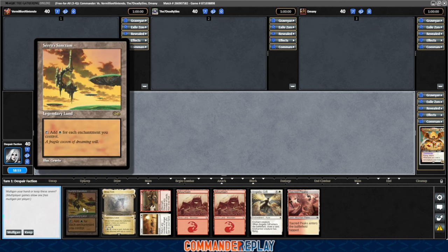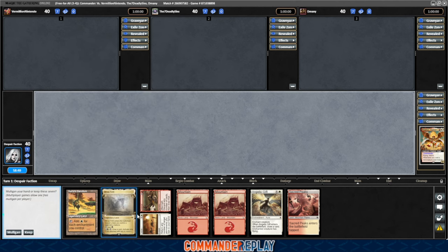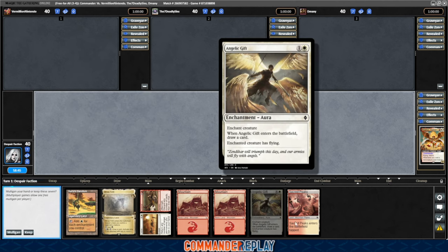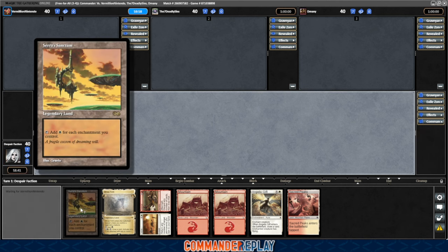Let's take a look at this opener. Oh, we got Sarasanctum in the opener. Might be keeping this. This one's got card draw. Redraws. Okay, it's a little dicey, but we're gonna keep, because Sarasanctum is insane. This card is horrendously expensive in paper. On Magic Online, it's like $4.